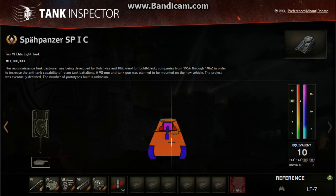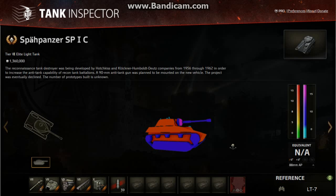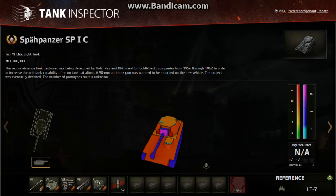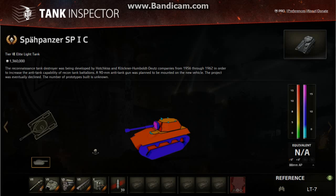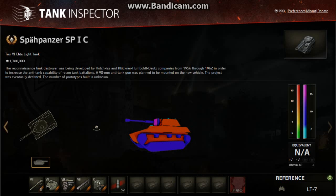It looks like Tank Inspector is going — not bothering with the angling anymore, it's not increasing my equivalent armour. But the thing is, it's so thin — 10mm is so thin — you have to angle really sharply in order to get any increase at all. There we go: equivalent 11mm armour for shooting at a tiny, slight angle. So, don't need to worry about angling, because that's not going to help or hinder, depending on whether you're driving the Spar Panzer or shooting the Spar Panzer.